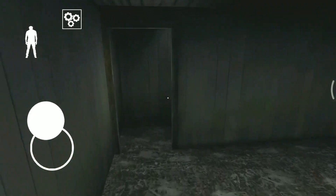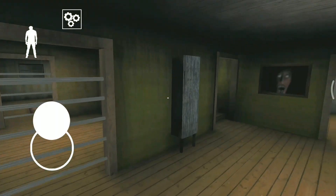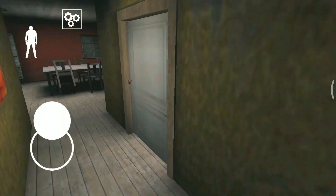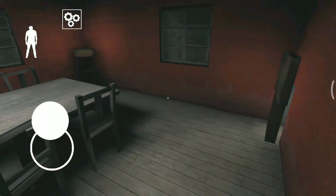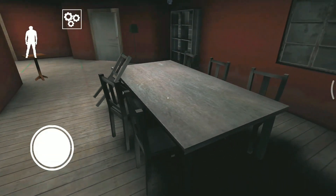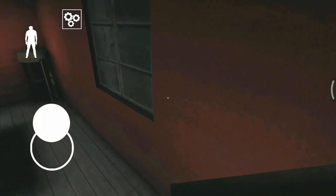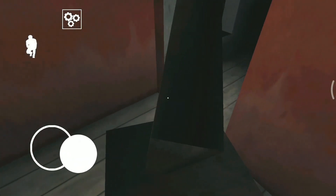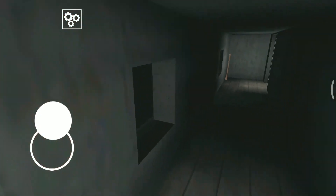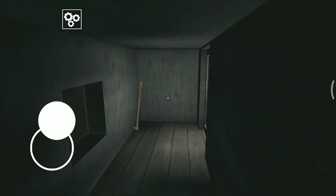The next location for the crowbar is in a hidden room whose entrance is present from the dining room, located on the second floor. You go to the second floor dining room — there is a sofa with sheets. You pull it, push that, and duck down, and you can find this crowbar in this hidden room.